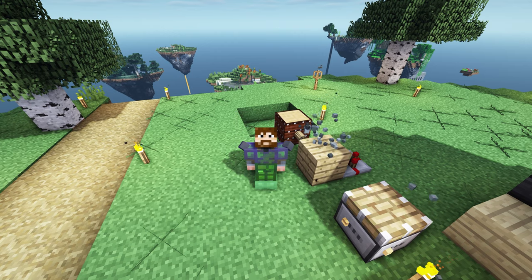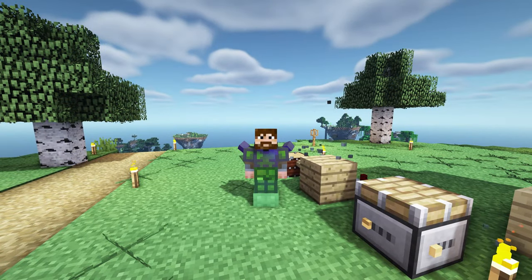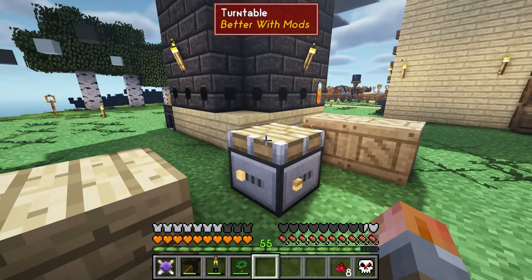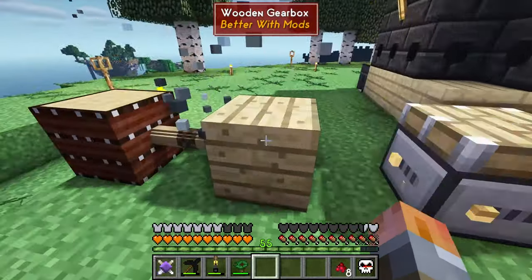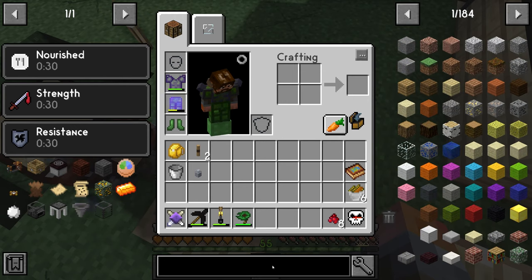Welcome back to SevTech Ages of the Sky. Today we're going to be messing around with mechanical power, so let's get started. First of all, what is this? Well, this is a wooden gearbox, just like everything else that we have over here, but behind it I've created a timer with a delay of 20 seconds — that's just about 20 ticks, just one second.